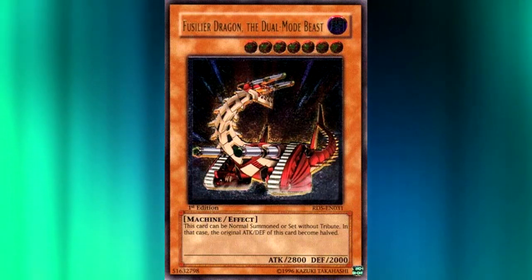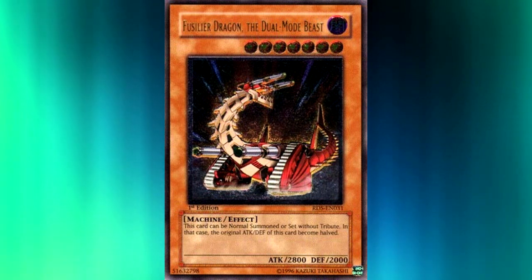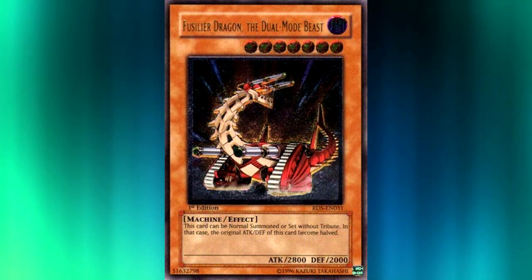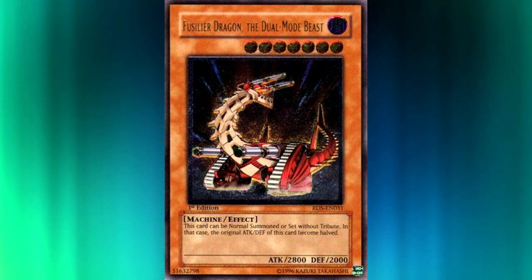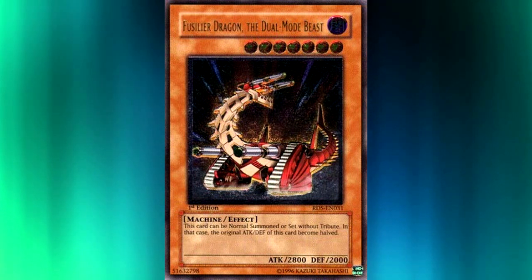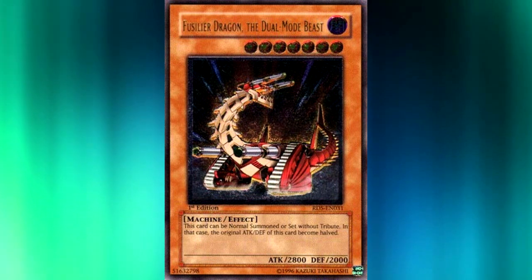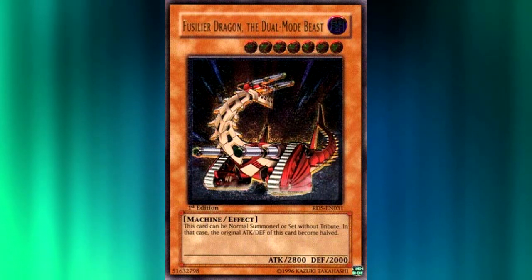Ultimate Rares have always been, in my opinion, the most polarizing of all the rarities in Yu-Gi-Oh. There tends to be two different camps of people in relation to Ultimate Rares. The first one being that they love them — they want to play Ultimate Rares in every deck, try to get every card in Ultimate Rare, and collect cards that come in Ultimate Rare just because they look cool. The second camp are the ones that avoid Ultimate Rares at all costs — they feel that they're too flimsy, they look silly, you can't see the picture.